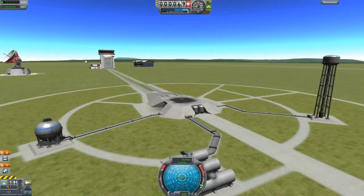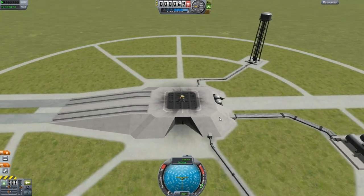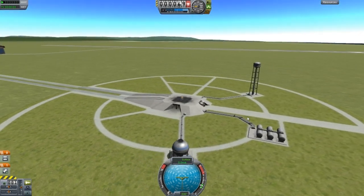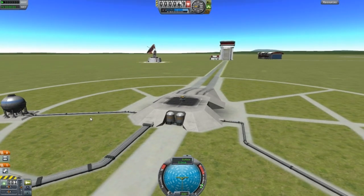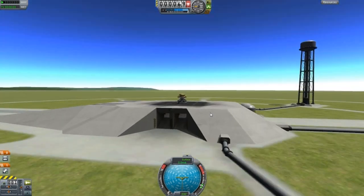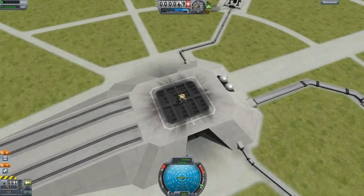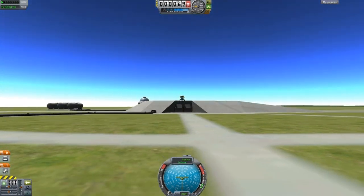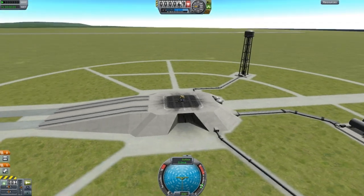The first thing we will be showing off is the fact that there is no longer a launch tower. The launch tower has been completely removed and now the launch pad has been remodeled and it does look much better. I do remember the launch tower being in the way of my rockets, so good thing that's gone.